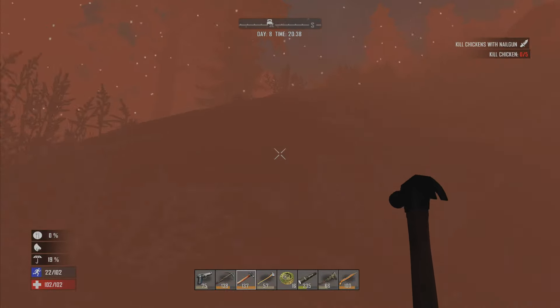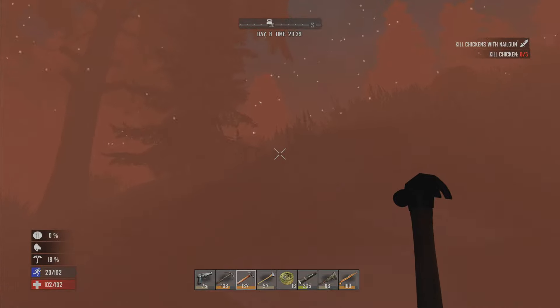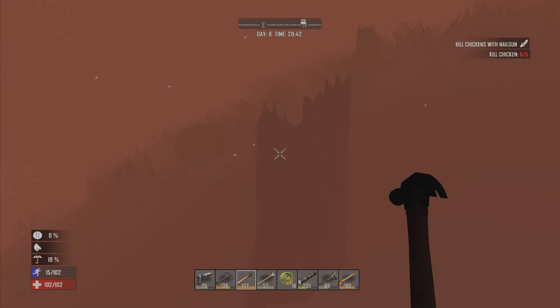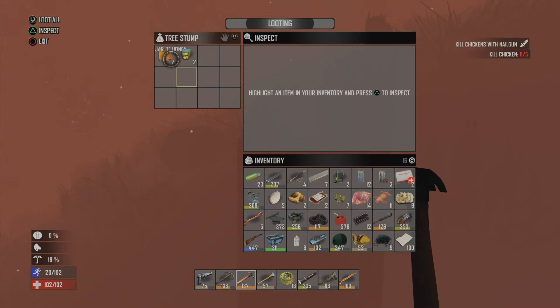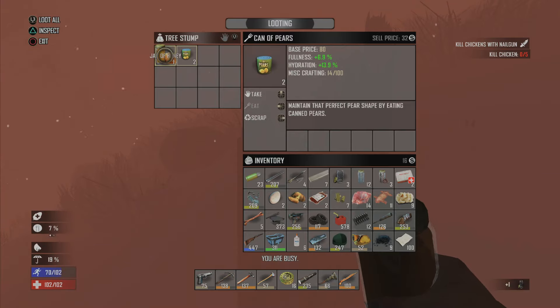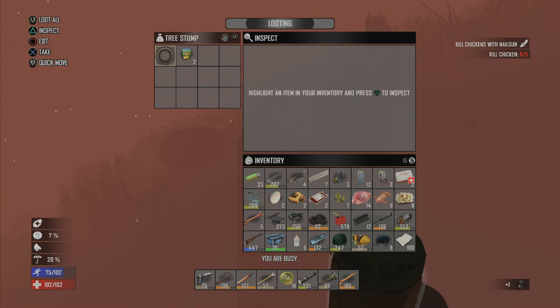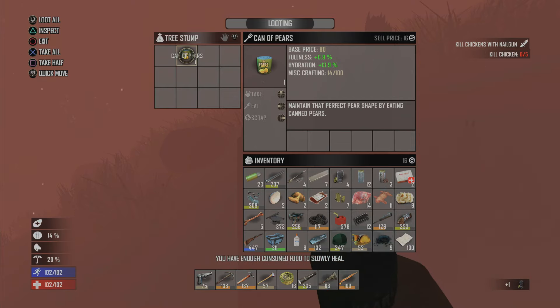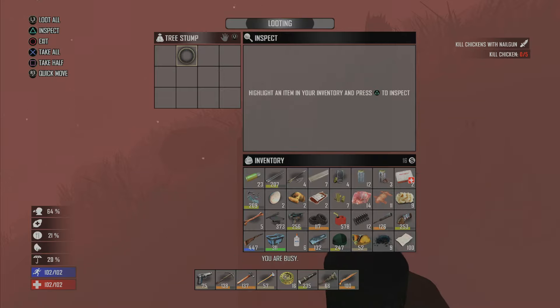I'm just about back at the house and I have to eat something. I am starving so very badly. Hopefully I have enough wood to stoke my fire. Honey — okay, I'll eat that. Now I'm not starving anymore. I'm just going to eat everything here. Can of pears — sure, why not. Just binge yourself on all that food. Good — it's not red anymore.